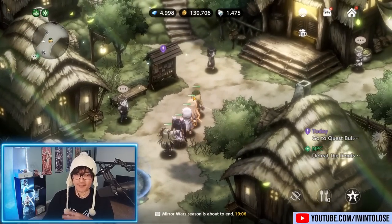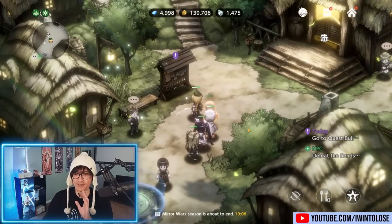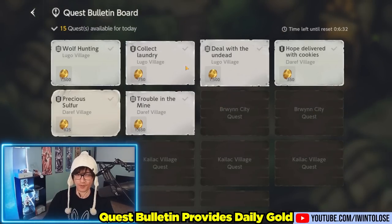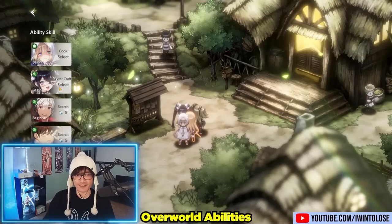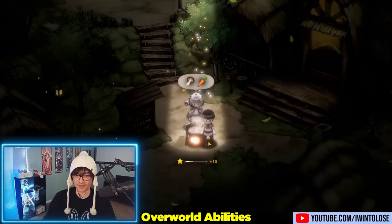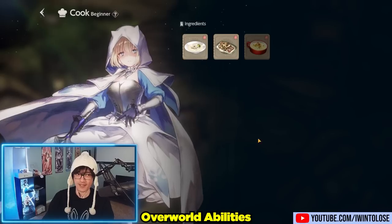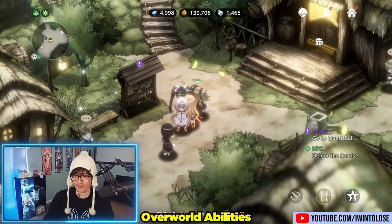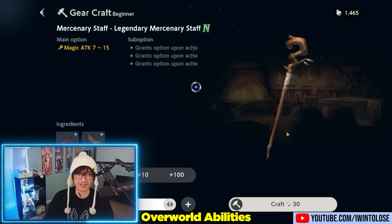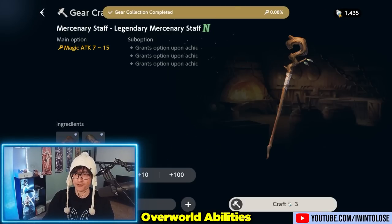Next let's talk about the daily grind and progression — how you get characters outside of the gacha and what systems are in this game. We have a billboard which, when completed, provides a decent amount of gold. A lot of characters have abilities you can use here, like cooking to create healing items. Right here we're going to cook some mushroom dishes — there's a cute animation where she cooks fried mushrooms that provide 32 HP auto heal. There's also crafting: this character can craft gear, so let's craft ten magic rods. You spend ability pills to use character abilities.